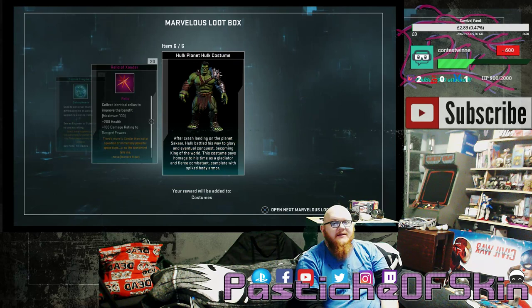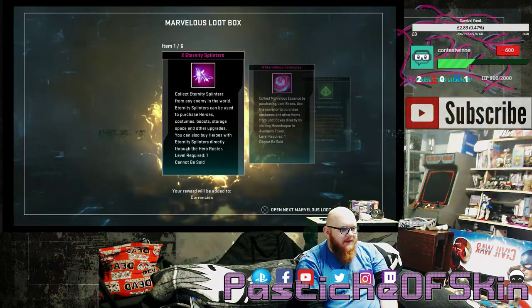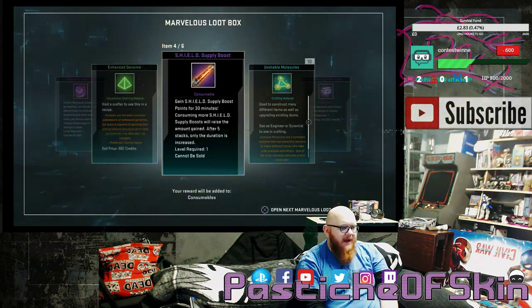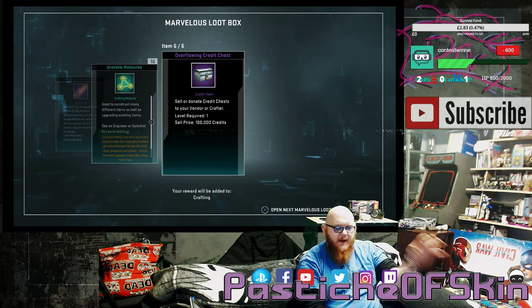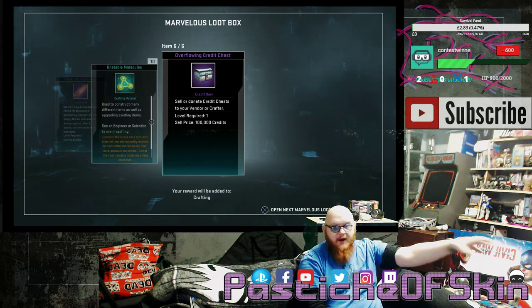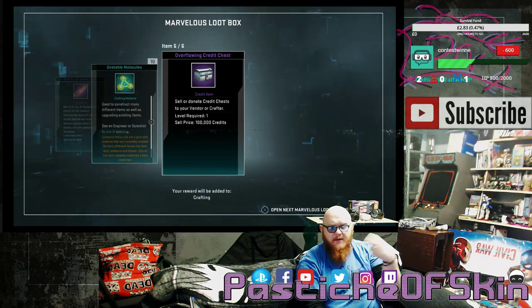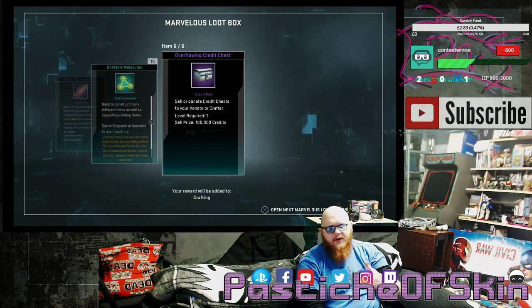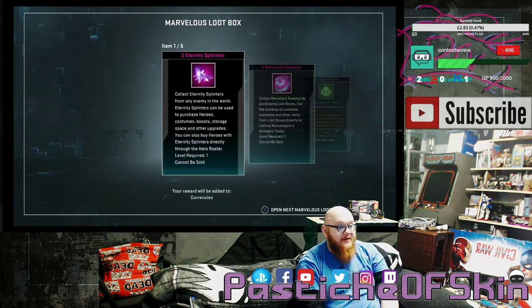So we've got 2 in 6. This is actually getting better — we've got about 30% going on this. Box 7: 2 Eternity Splinters, 4 Marvelous Essence, enhanced genomes, shield supply boost, 10 unstable molecules, and an overflowing credit chest. I'm buying a lot of schematics to level up my engineering and my different crafters. There's about 40,000 and another 20,000 in materials, so I can get that leveled up as fast as possible. Always happy to get the big overflowing ones.